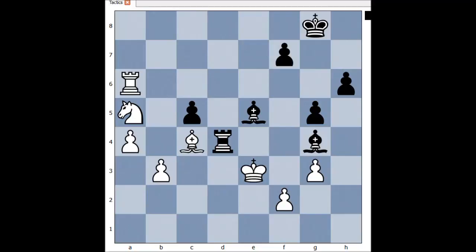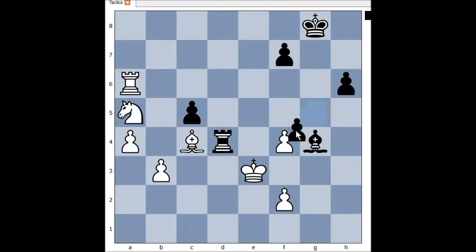Let's go to our next puzzle. It is Black to move again. What would you play in this position if you had Black pieces? Ready? The winning move is Bishop to f4, check. Pawn takes bishop, pawn takes pawn, checkmate.